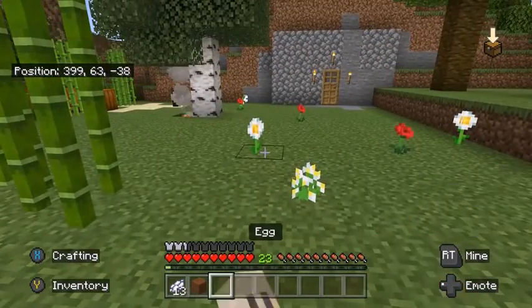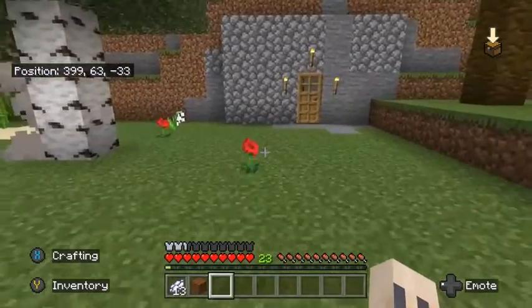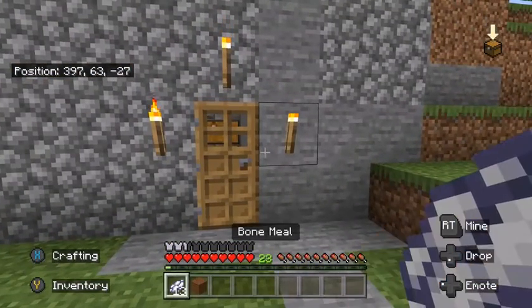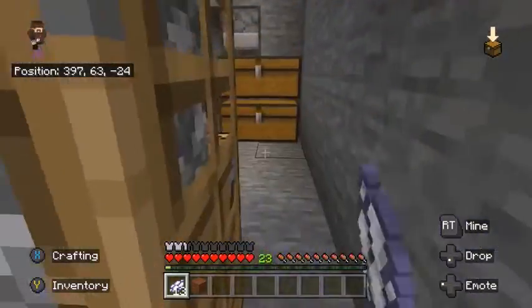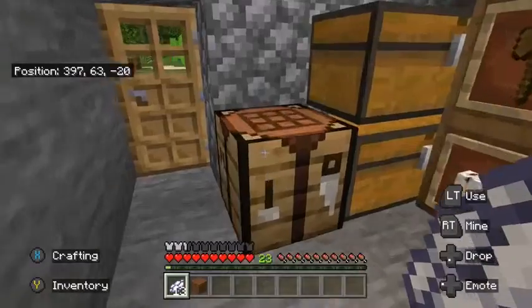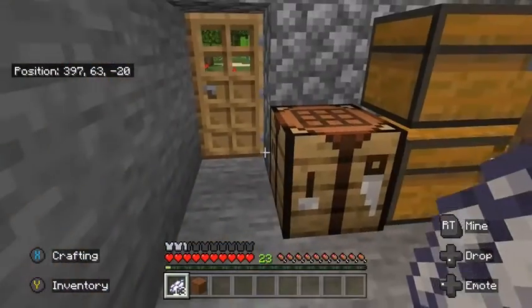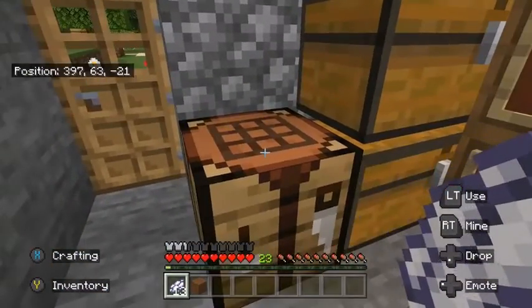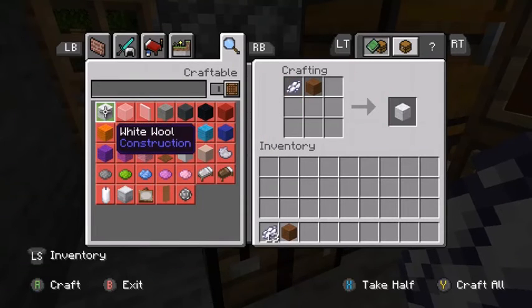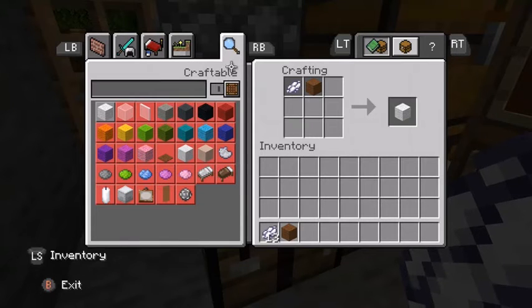Just to show you, I've got what it says is bone meal, but it's not bone meal — it's white dye. You may as well get a diamond chestplate and call it a carrot. So here at the crafting table, the idea was to show you it says I can turn that brown wool into white wool — how? It's bone meal, but it's white dye.